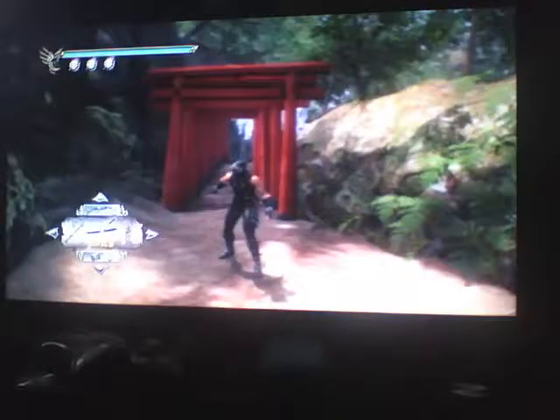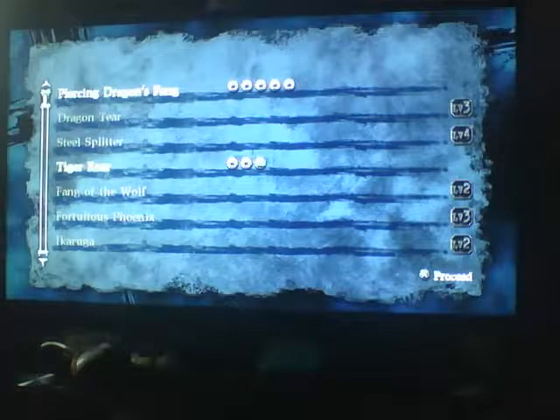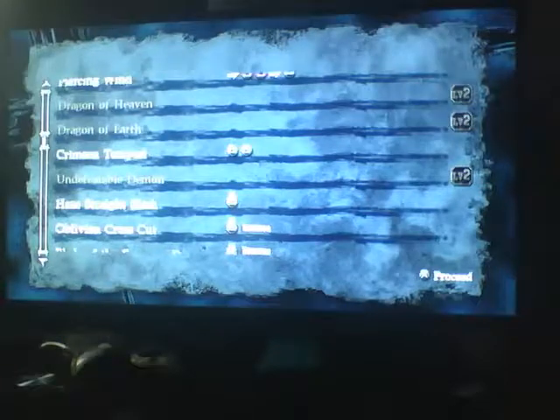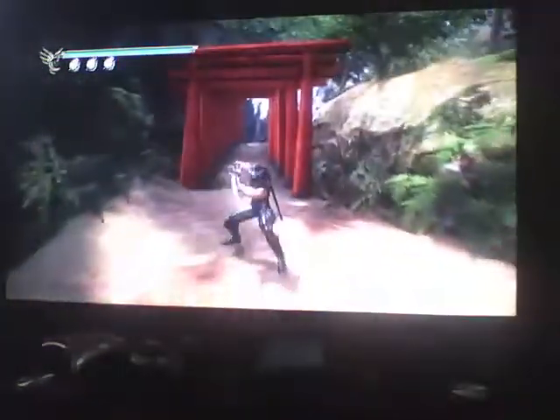Alright, so this is what I want to show you. Just to prove I've got a level 1 Dragon Sword on me. Go to Techniques — you see? The Fang of the Wolf, which is a level 2 skill, I do not have access to, because it's level 1. So if we go to the Crimson Tempest, Triangle-Triangle combo, which is now on the second line — that's highlighted — I can use Triangle-Triangle. I can't do Undefeatable Demon though, which is the Triangle-Triangle-Triangle combo.